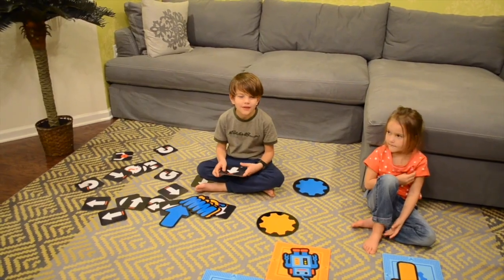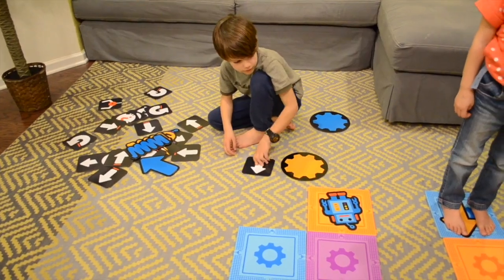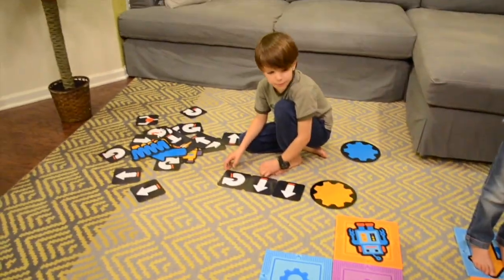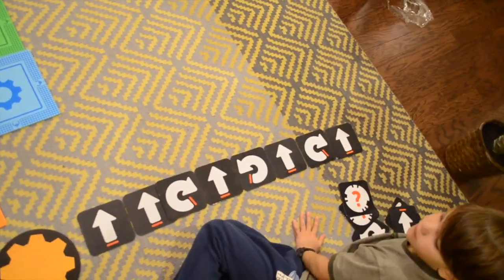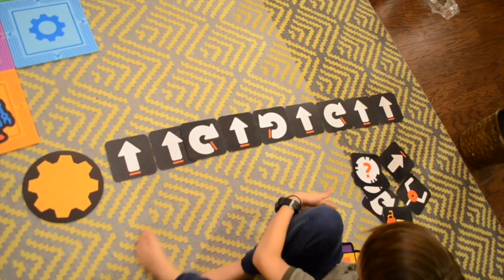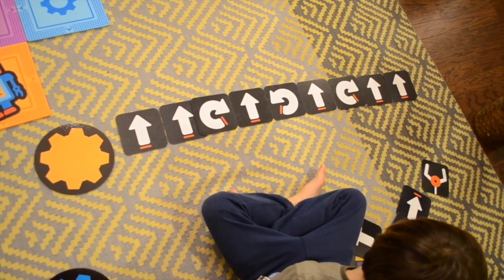Okay, let's write a command for my sister so she can reach the robot. Let's start from down here since there's not really any more space. Next we have to do a flip, so let's do this.